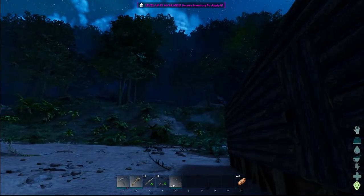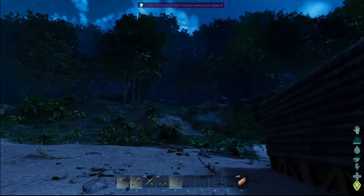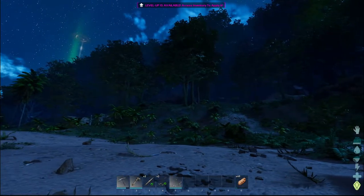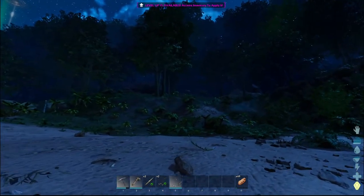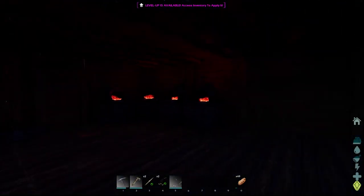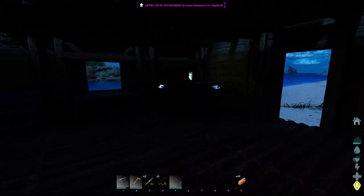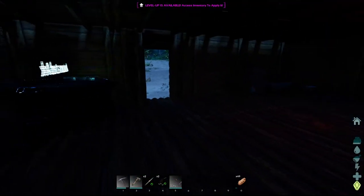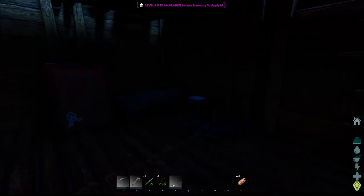Anyway, sorry I haven't posted in a little while — work and all, it's just been a little hectic. However, when I did log in, there was a bunch of problems. One being it's pitch black in here, and two, none of the mortar and pestles were working and all my engrams were reset for whatever reason. I'm not sure why.